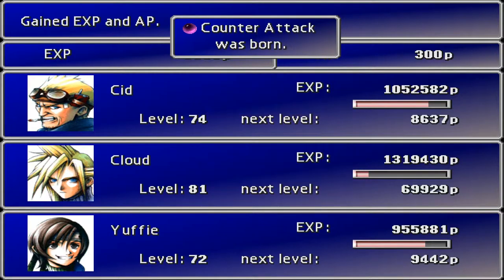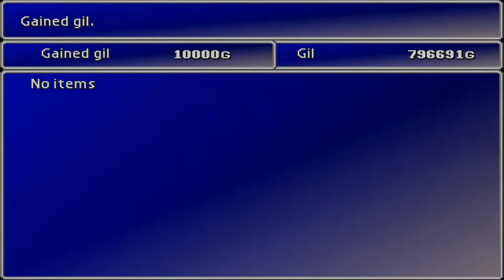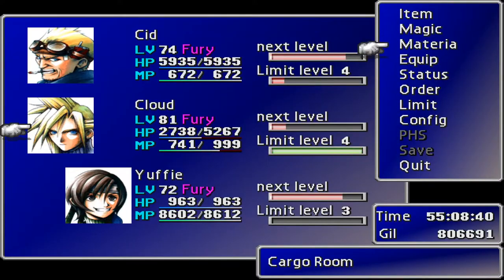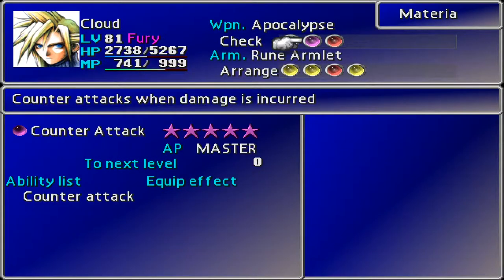As much as I like Cloud's Omnislash, that's not actually what we're after. Enemy Lure leveled up and Counter Attack was born! That's pretty cool - that is actually really, really cool. What are we going to swap it out for?